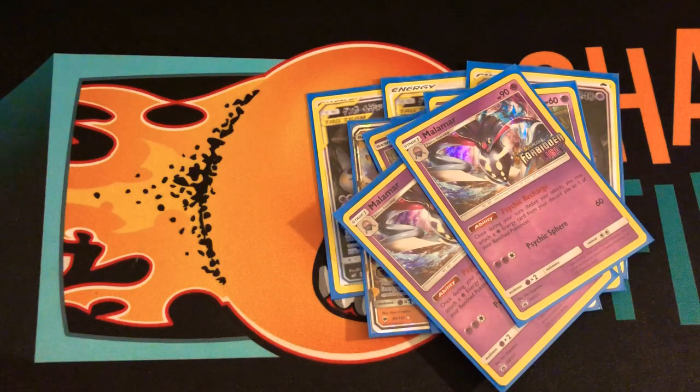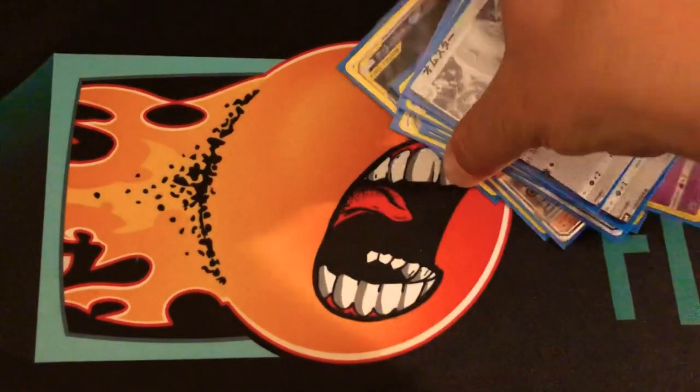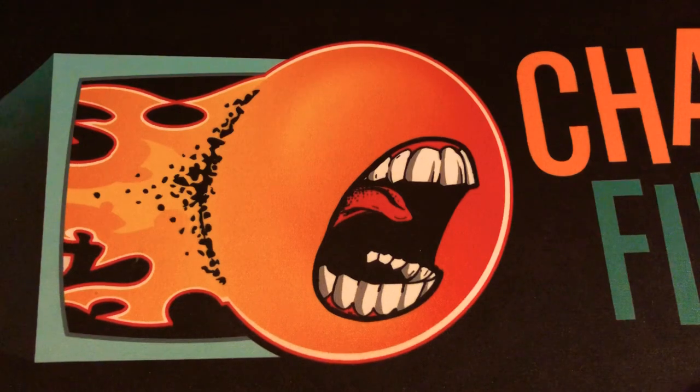I've also played two copies of Omastar — the Black and White one, using proxies since I ran out of ink. Two copies to item-lock your opponent, so if you item-lock them, Gengar is going to hit for big numbers.